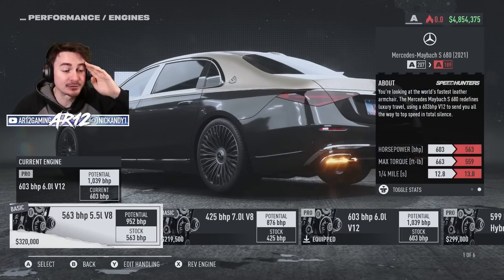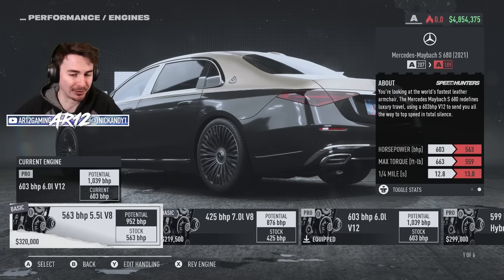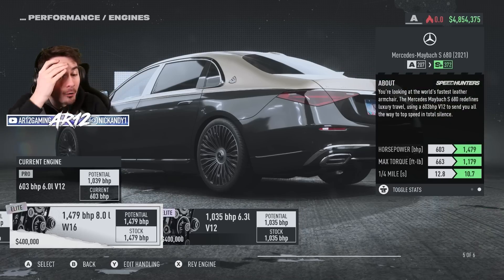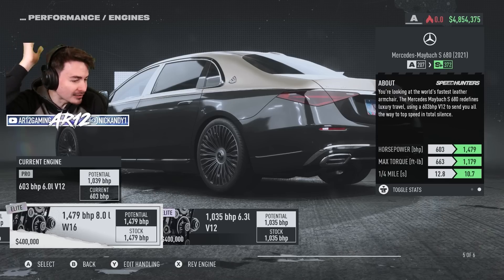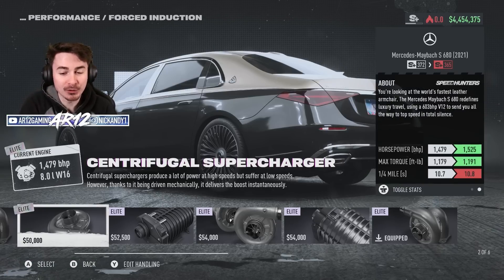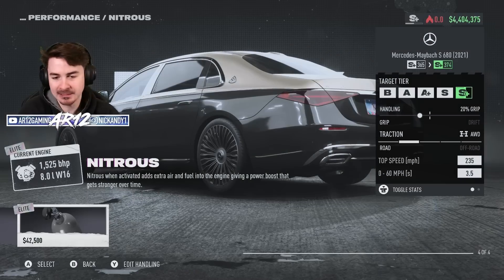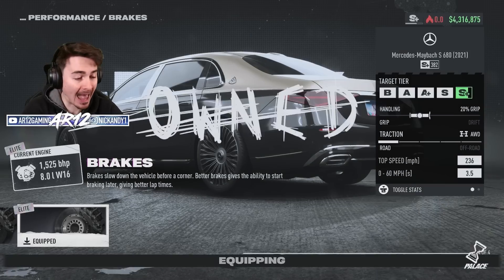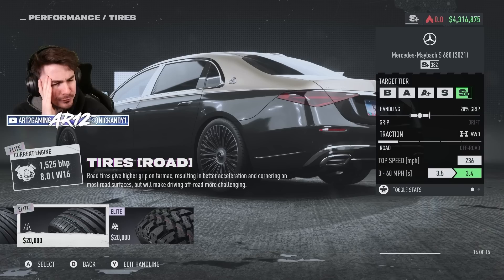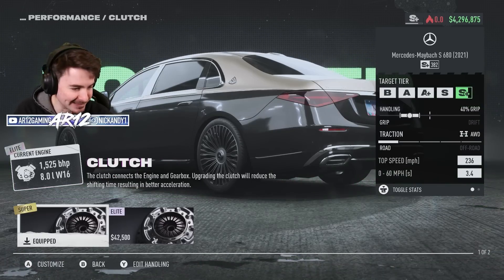Starting with performance, there are some engine swaps available. The stock engine can build a thousand horsepower, which is awesome. You can also swap in a V8, a hybrid V8, and — no way — you can Veyron or Chiron swap it with a W16. That's a 400,000 credit engine swap with a centrifugal supercharger capable of 1,500 horsepower. We'll also add NOS considering this thing weighs as much as a house. We're already up to S Plus class, which is insane. Let's throw on some really good grip tires as well.